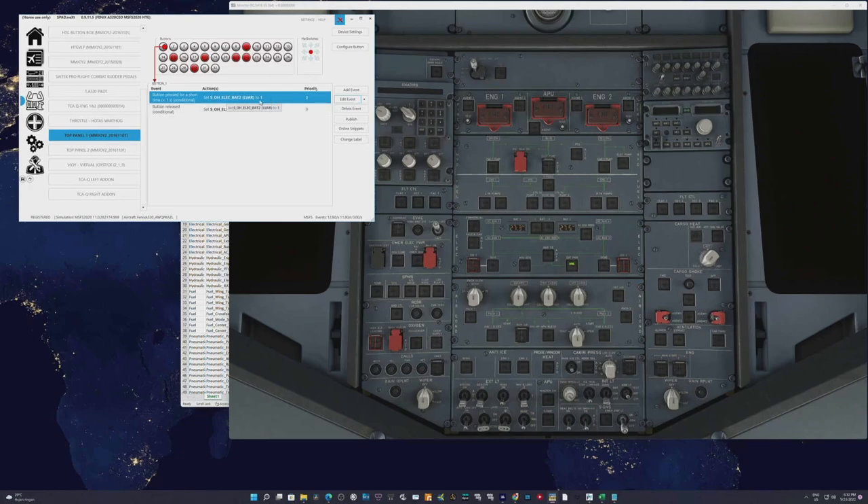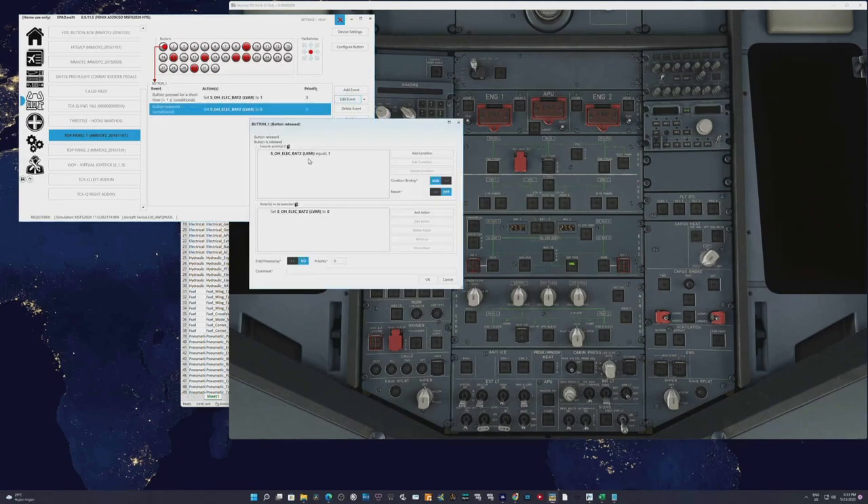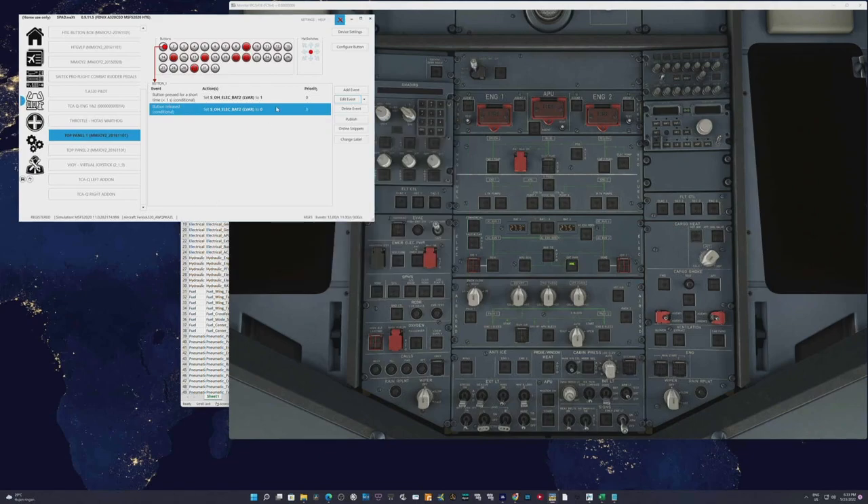So you end up with two conditions for the button: press sets it from 0 to 1 (switch on), and release reads the opposite — if equals 1, switch it off. If you don't understand this, you need to be familiar with SPAD.neXt programming first. Let me verify: I press button one — Battery 1 is on. Battery 2 is off. I press the second button — Battery 2 is on. I'm not touching the mouse — the batteries are truly bound to my hardware.